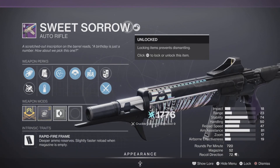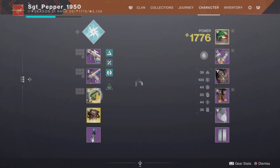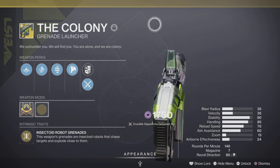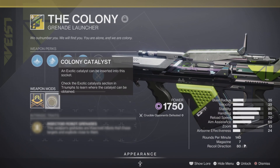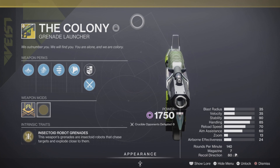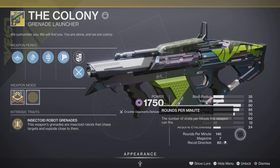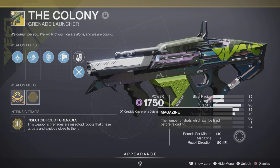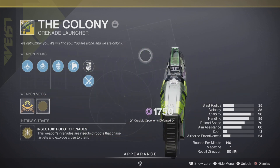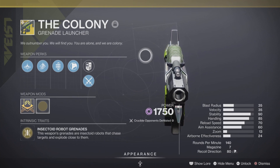For my heavy, you guessed it — this old guy's favorite, The Colony. One day I'll get the catalyst so I can masterwork it. You can see the blast radius, velocity, stability — 140 rounds per minute, seven in the mag, although in Crucible I think they give me just three. What I like about this is that it aids and chases — the projectiles home in on targets.